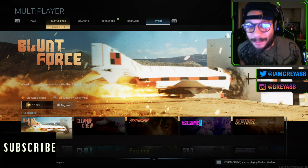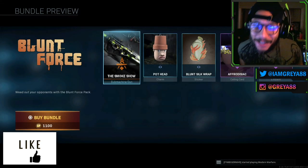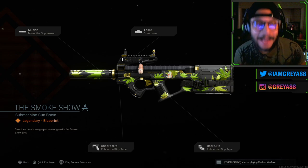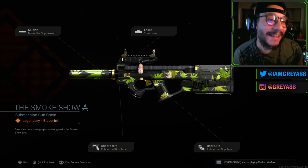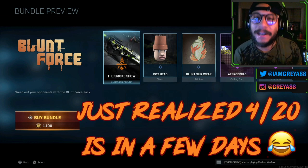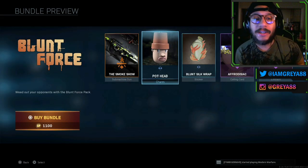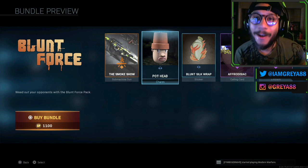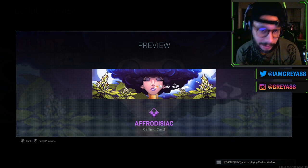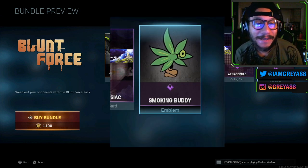This is actually a really funny bundle because it's something that Infinity Ward has been known to do in the past with their previous Call of Duty game titles. Take a look at what's inside — there's a P90 blueprint obviously referencing marijuana, kind of a weed-based, 420-friendly bundle. You get the Smoke Show P90 blueprint, which looks really good, you get the Pothead weapon charm, the Blunt Silk Wrap sticker, the Aphrodisiac calling card, which looks amazing, and the Smoking Buddy emblem.